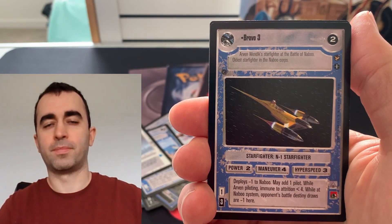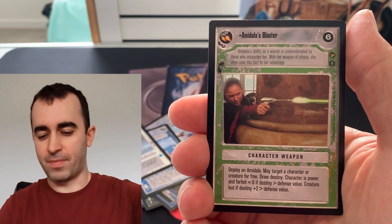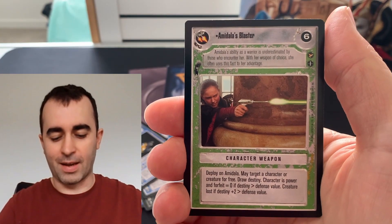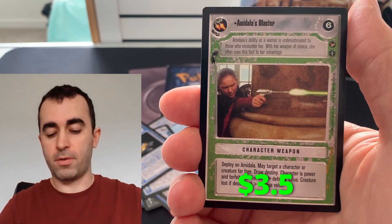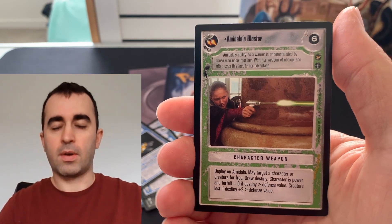Bravo Three. Please don't be a Bravo. Come on, AI. Amadella's Blaster. Okay. Not an amazing pull, but a new one, not a double, so I will take it. There we go.